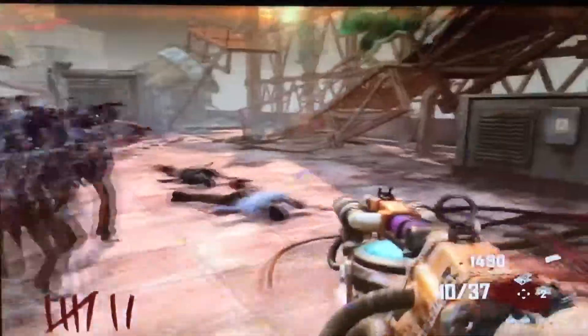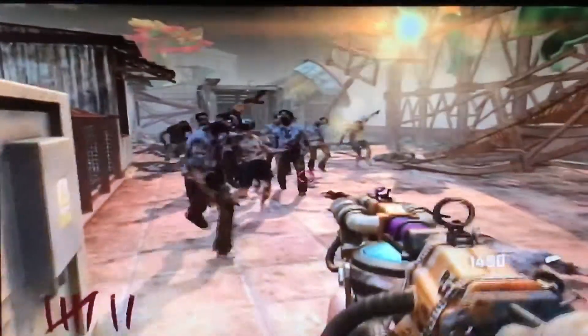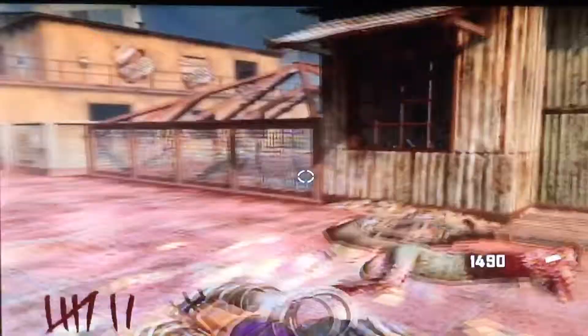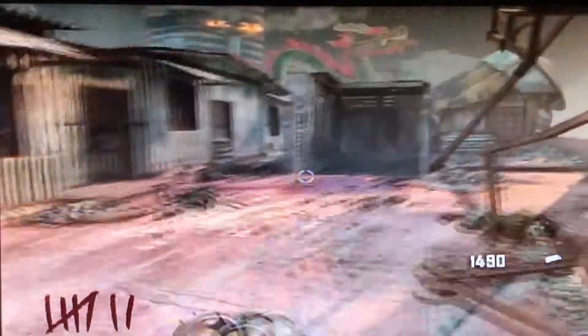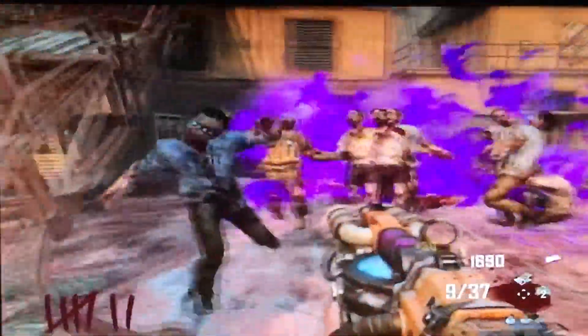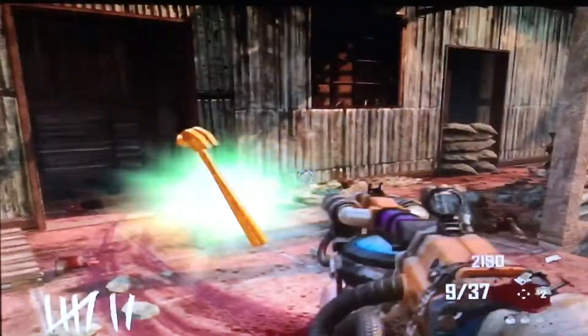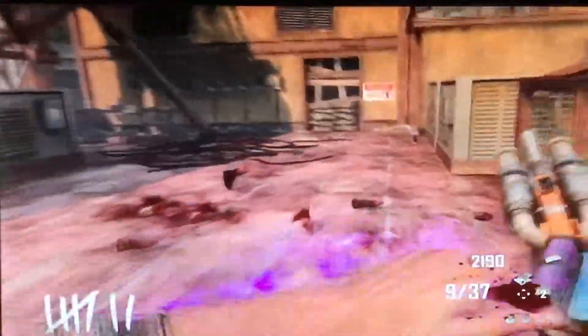If you can manage to get a train of them going and get them bunched up, it'll be easier to do. There we go — getting bunched up — and all it takes is one bullet. These purple flames just totally disintegrate them. It's actually a pretty fun weapon.